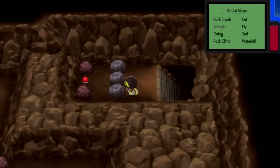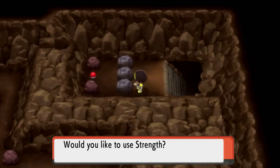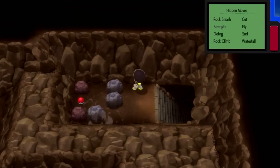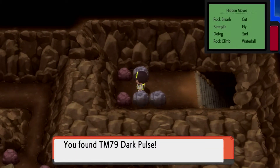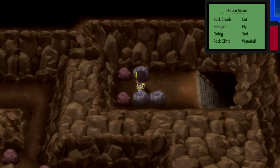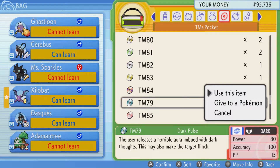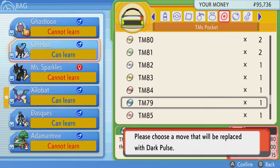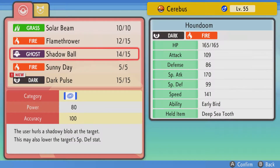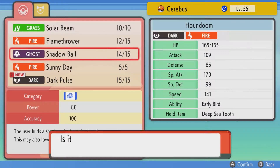Going to the left — I know Dark Pulse is in here because I looked it up. Oh gosh, thank goodness, finally! It's been a long time coming. Cerberus, you finally have a Dark move! If I have a Dark move, I also don't need a Ghost move. I know it can do well against Medicham and all that, but that's a niche thing.